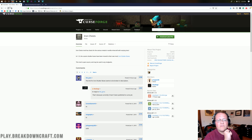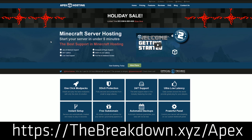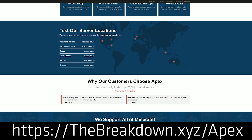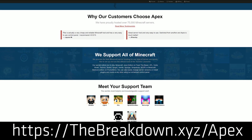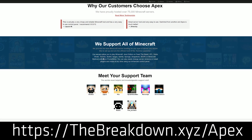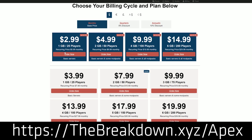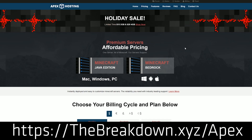First we need to get it installed. And actually first we have a word from our sponsor, which is Apex Minecraft Hosting. Go to the first link down below, TheBreakdown.xyz/Apex, to get an awesome 24-hour DDoS-protected Minecraft server. Running vanilla Minecraft, running Paper Minecraft, running Bukkit, running Forge, running whatever server software you want to run. Whether you want a modded server or a server with plugins, Apex will be able to handle it at a very affordable price. You can check out Apex at the first link down below, TheBreakdown.xyz/Apex.